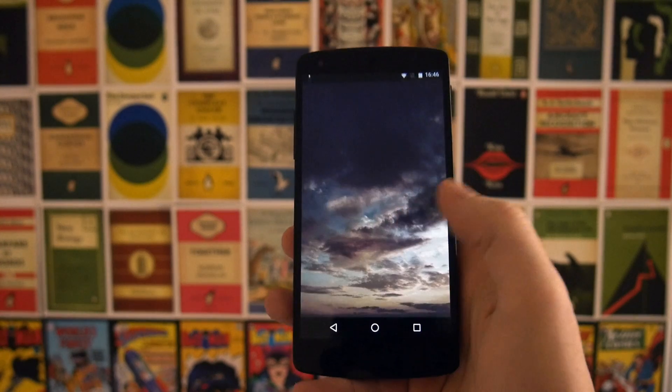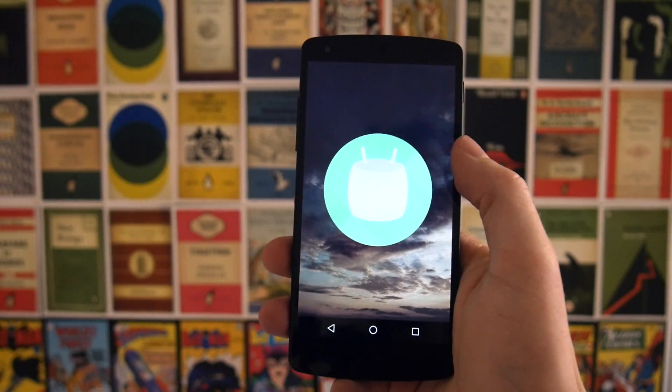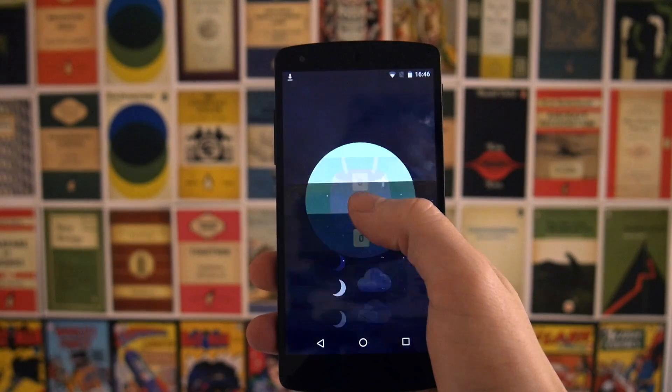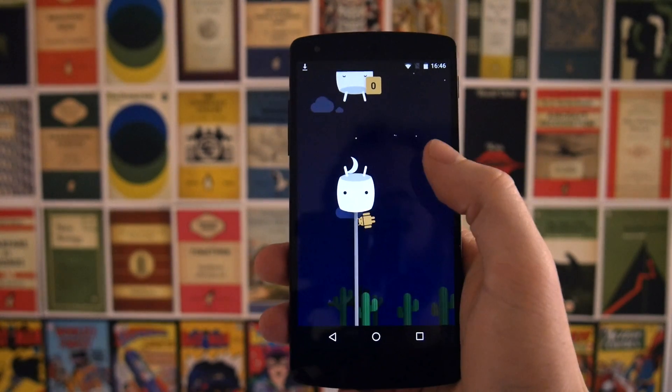We'll go back out of it, tap on the Android version again and now it's green. If you tap it, it will change from the M to a picture of a sort of Android-themed marshmallow. And if you keep tapping it and hold it down, you'll get this little Easter egg game — this is basically Flappy Birds.